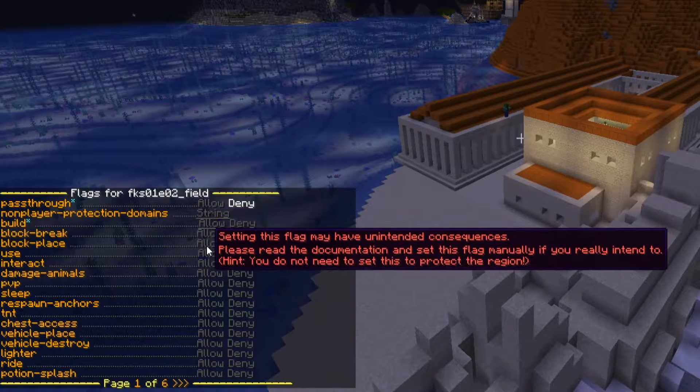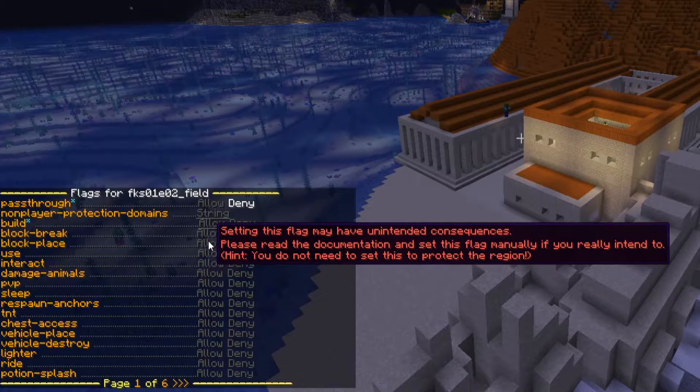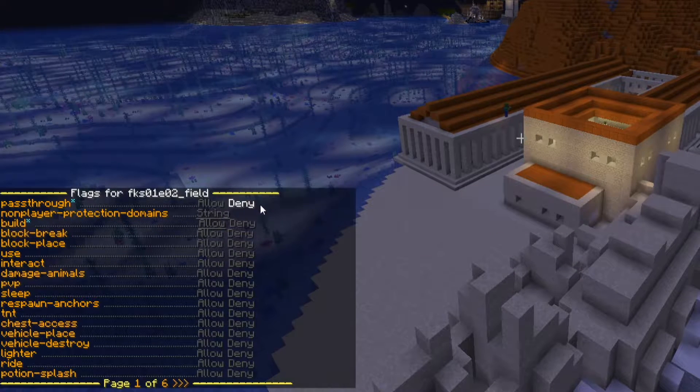Every region has a lot of flags you can set. The first five are actually not settable the normal way by clicking on them, because they are not meant to be clicked. I'll show you by setting one, namely passthrough — which is not movement but it's actually pass-through for builds — and we'll put it on deny. Then later we'll see how bad this way of protecting a region is and we'll go from there and do it the right way.